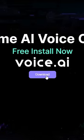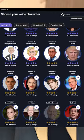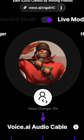First, download Voice AI and set this as your default microphone in Windows. Open Voice AI, select one of the many realistic voices, and turn on the voice changer.